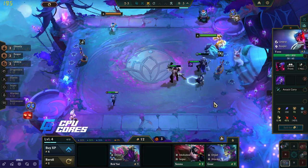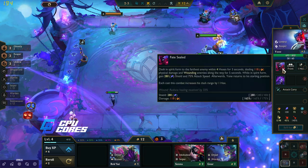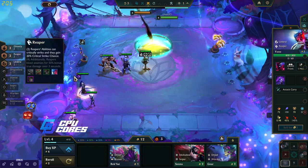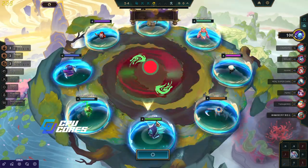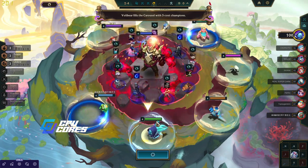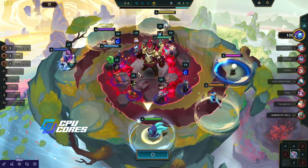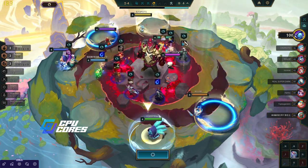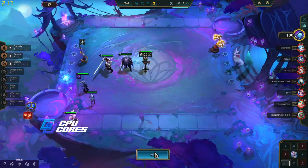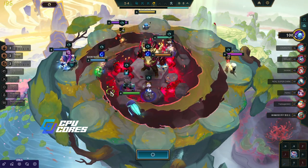I probably should've put this on the Darius, maybe. He doesn't use it — he's not attacking that one anymore. Even on the Garen would've been better than the Yone, because I'm gonna have to take it off the Yone. But he's Reaper, so I do get that extra crit. I think that's just really good. Volleyball fills the carousel with 3-cost champions. I'm last to pick, so I'm not getting too excited about this. Although there is another Yone. And there is an Alawi, which is probably my main tank. Yone's gone, so is the Alawi. I'll take that — thanks, Volleybear.